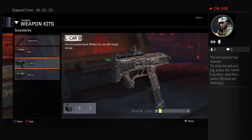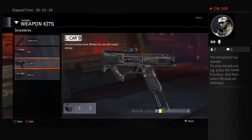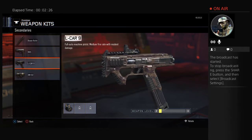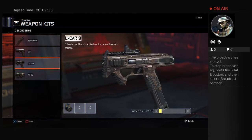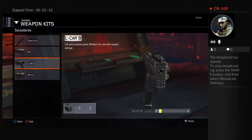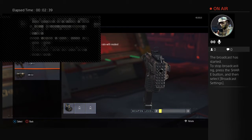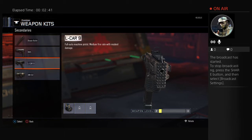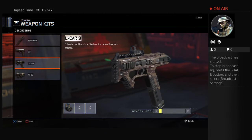Next, we have the fully automatic L-Car 9. I have a camo on it. This is basically a wall gun — found on the table for 750 points. It's really good for points, and really average for getting Zombies headshots.